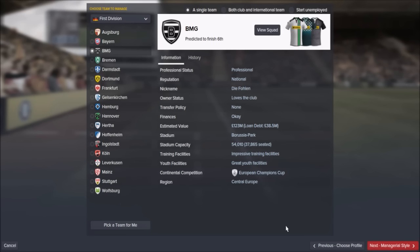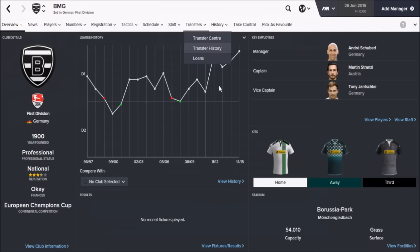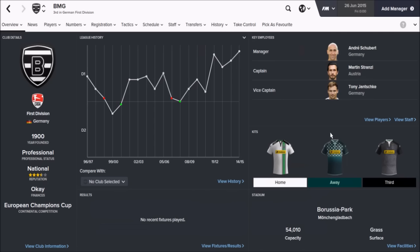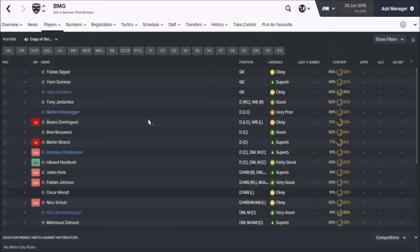Team number four is Borussia Mönchengladbach. They've struggled a little bit over the last few years, but over the last three they've been getting progressively better. They play in a stadium with 37,000 seats and 54,000 capacity. Impressive training facilities, great youth facilities, and again you'll start your life in the European Champions Cup. Predicted to finish sixth in the league, not predicted to be challenging Bayern Munich at the start, but with a few additions you should be able to challenge them within two or three seasons. The captain is Martin Stranzl and the vice-captain is Granit Xhaka. Finances are okay — you're not going to get an awful lot of money.